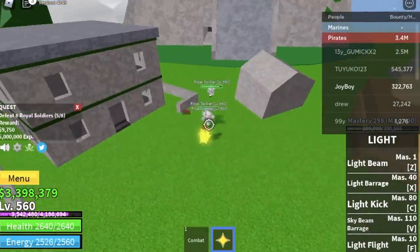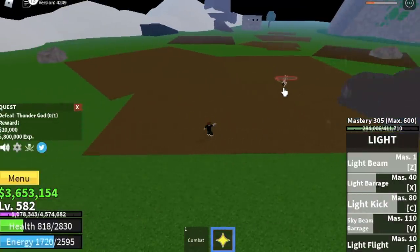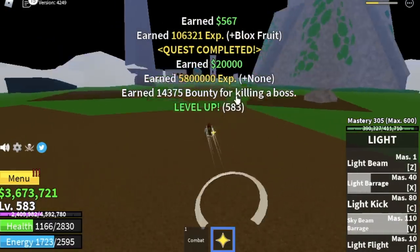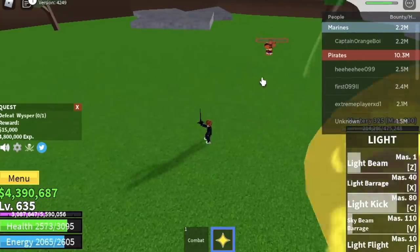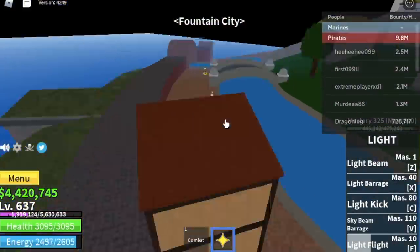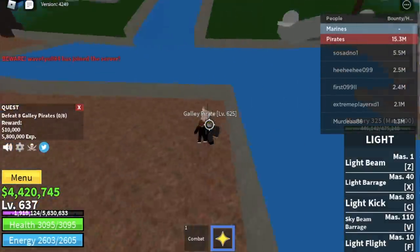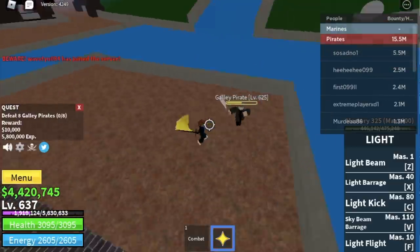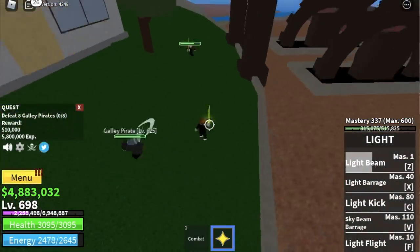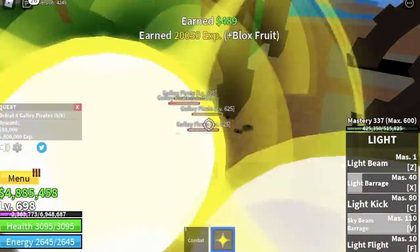When you reach level 575, you can start defeating the thunder god. Use the side dash but make sure you have enough energy — increase your strength stat to boost energy. Do this alongside killing guards until you reach level 637, then defeat the galley pirates. Use all your codes here. I don't recommend the other mob in this area as they all have Haki and are strong. Lure four at a time, two sets, and you finish the quest. With a double XP code, you can level up twice per quest.